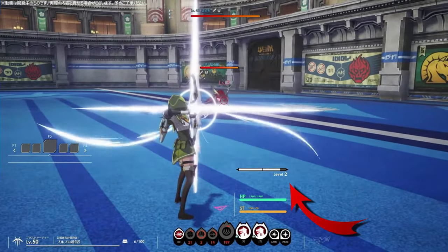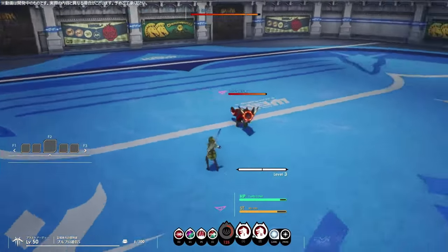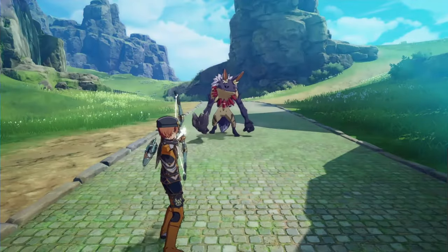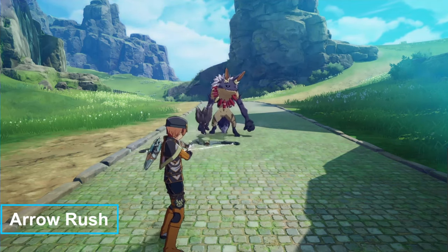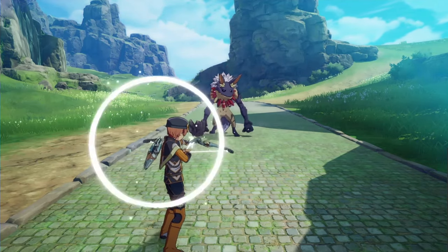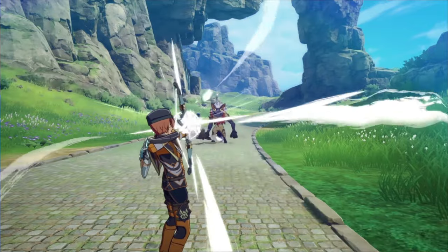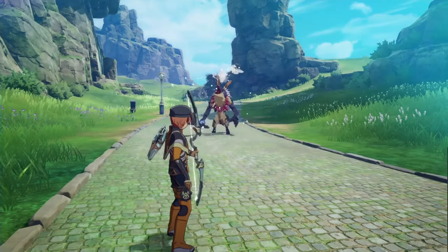They've changed the right click from a DPS combo to a heal mechanic. Above your HP meter you'll see a gauge that fills up constantly as you do damage — from level one to three it affects how much healing it does — and you hit right click to launch that heal in an area that heals you and your teammates. For the left click, you have a chain auto attack that can be cast while moving, with the last shot firing multiple arrows at your enemy. Charged Arrow can be charged for increased damage, and hitting a weak spot adds a knockback effect.